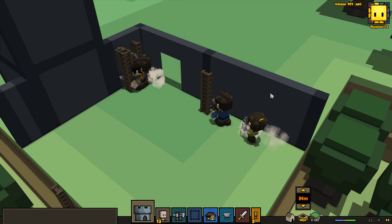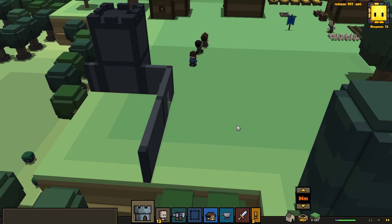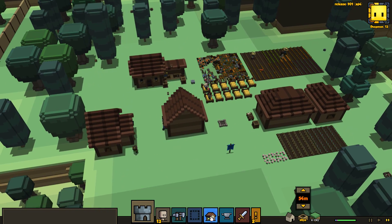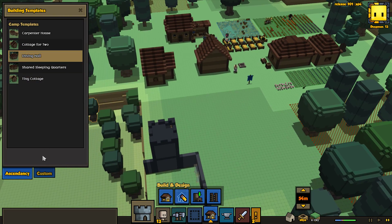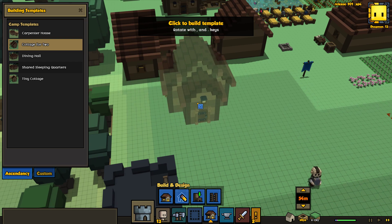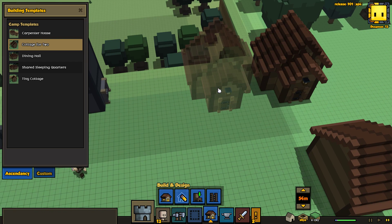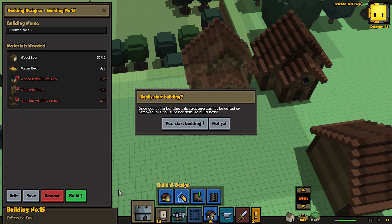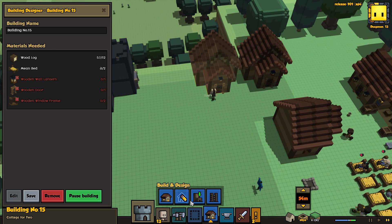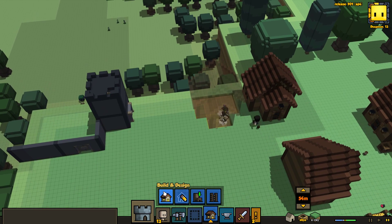Almost done — they just need to add the door now as well. Once that gets done, I'm also going to want to go ahead and make some more regular houses. Some more of these because for one that'll add some value, and secondly I don't think it'll make our people any happier per se, but mostly just for value and so I don't have all these beds sitting outside.